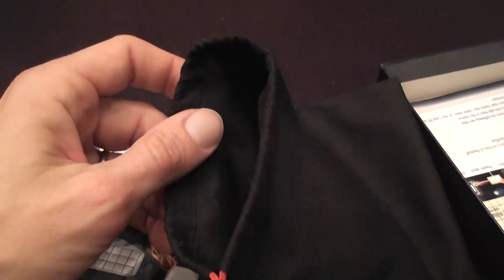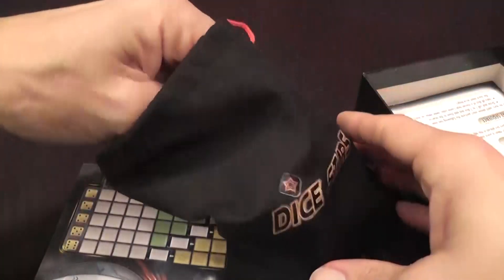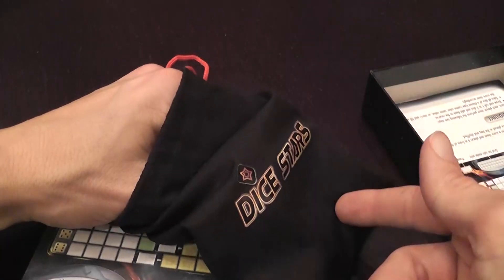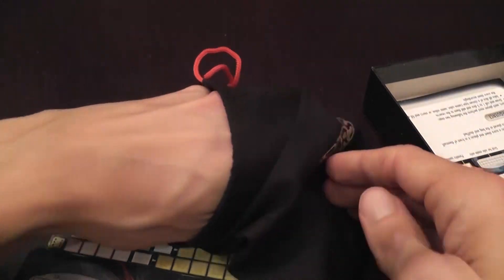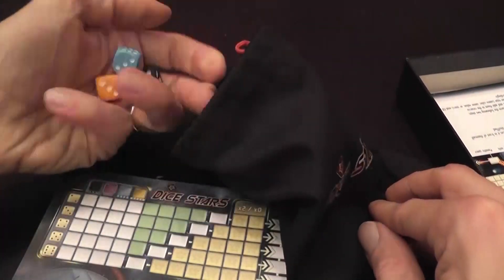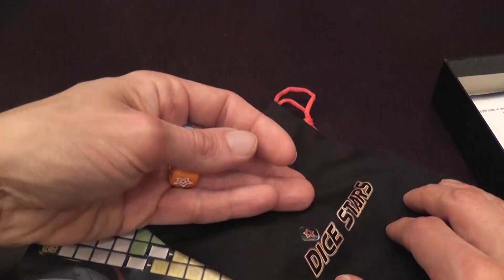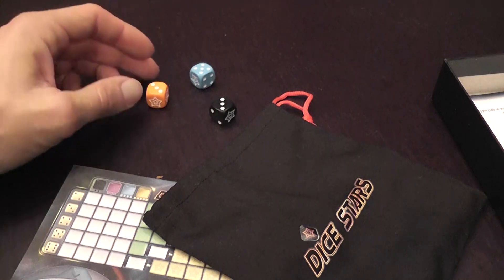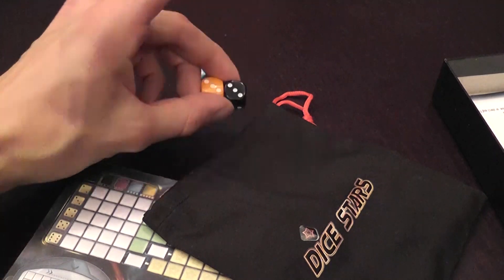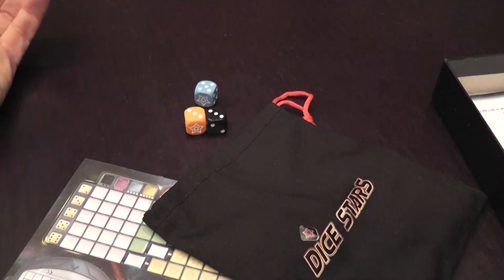On your turn, you draw between one and three dice from the bag. If there aren't enough dice available it has to be three, so at the beginning of the game you draw three dice and roll them. The general idea is you draw between one and three dice, then you take all dice that show the same number — for example these two — or all dice of the same color.